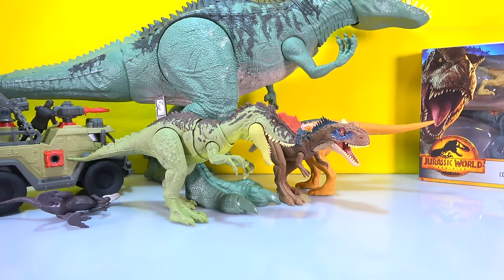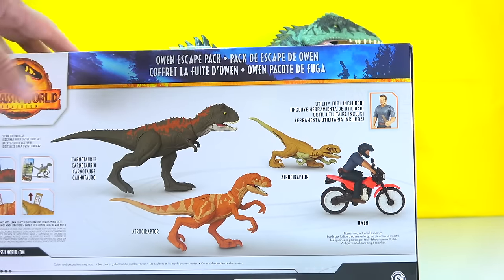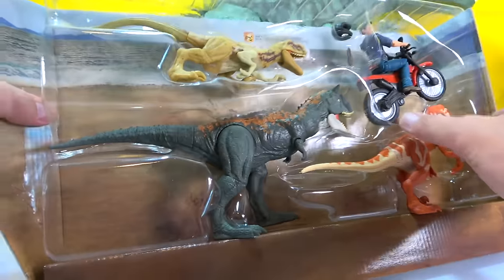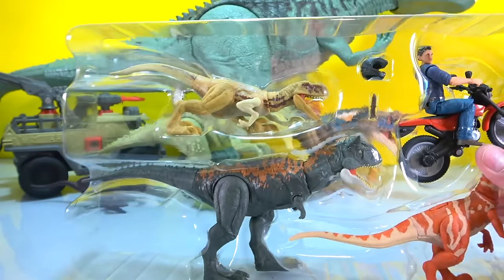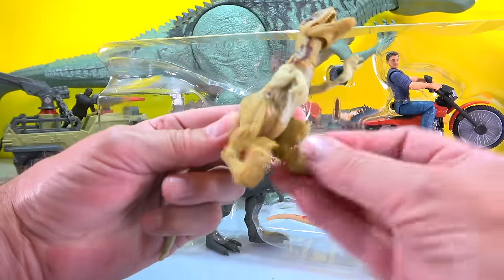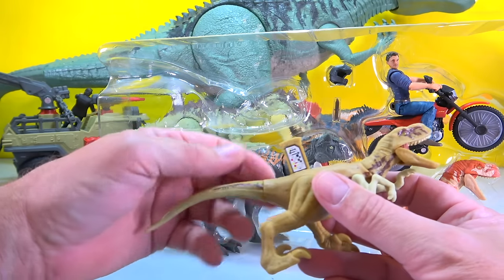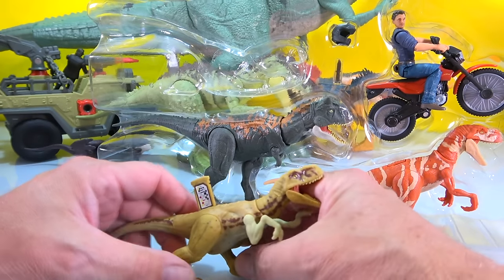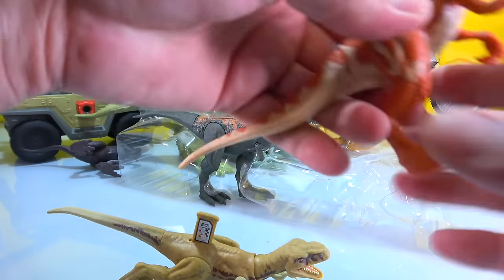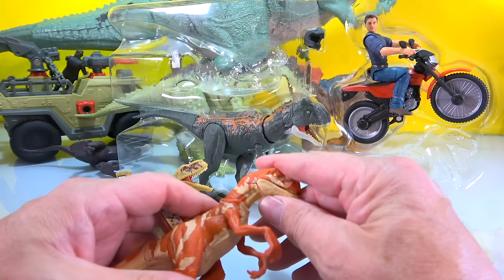Let's do the Owen Escape Pack - two Atrocyraptors and Owen on the motorcycle, sweet! And they all have DNA. The Atrocyraptor must be like the new Velociraptor in the movie - I love it. They've all got DNA too, nice.